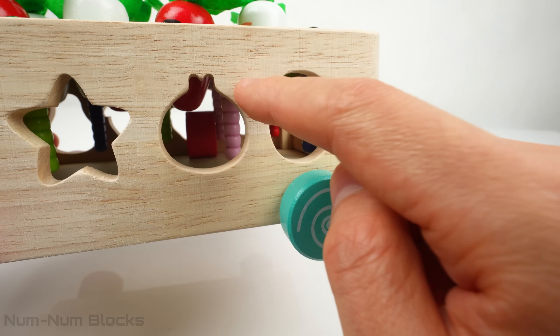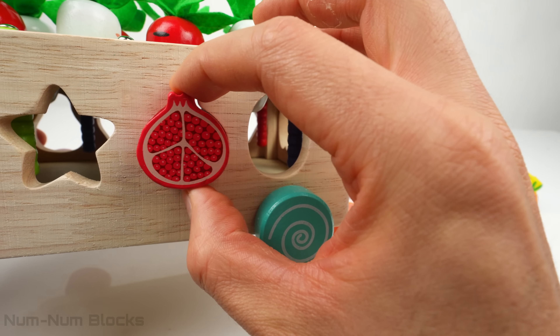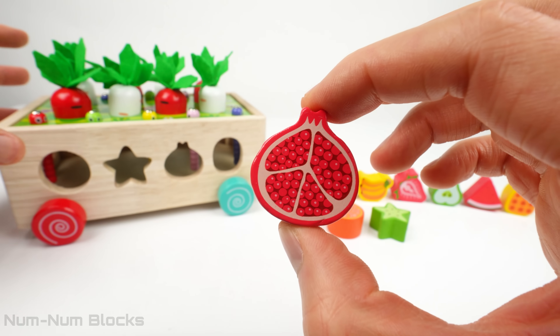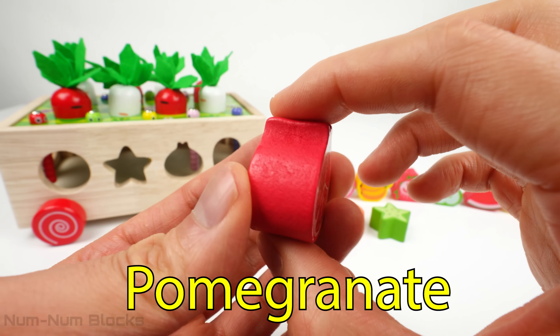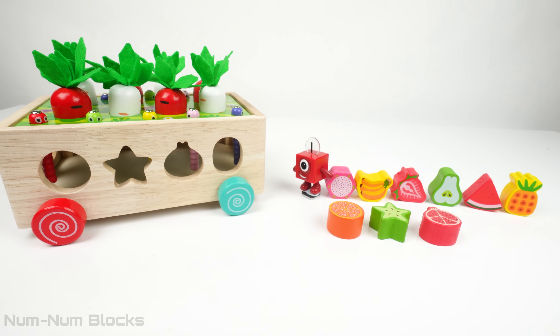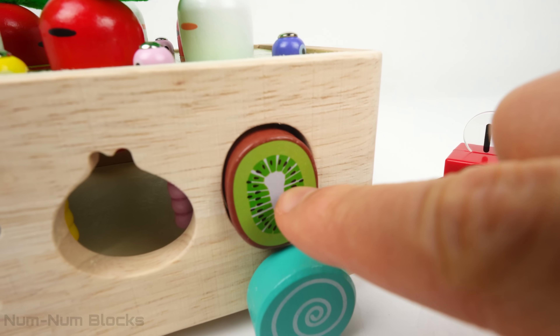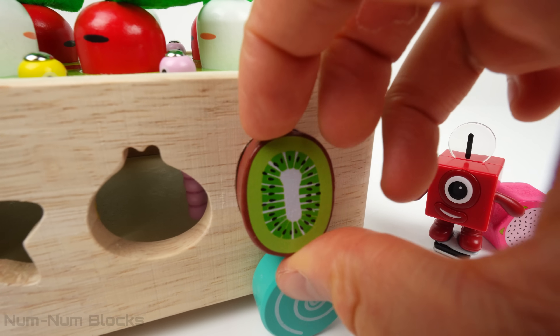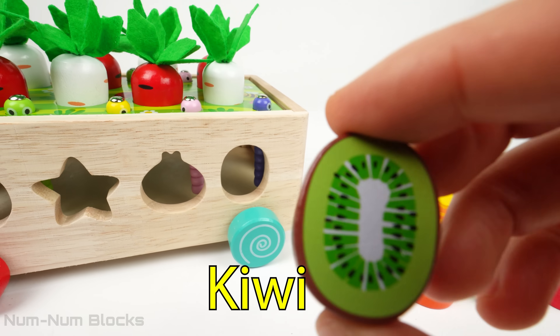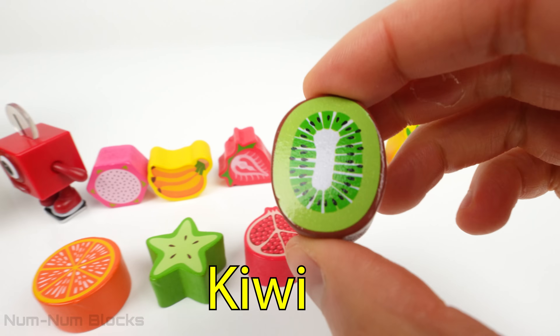It's time for the next fruit from our garden bed. Look at this beautiful and unique fruit. It's a pomegranate. Pomegranates are known for their vibrant red color and their many juicy seeds. Let's pick the last fruit on this side of the garden. This is a kiwi. A kiwi has a fuzzy brown skin on the outside but is green and juicy on the inside.